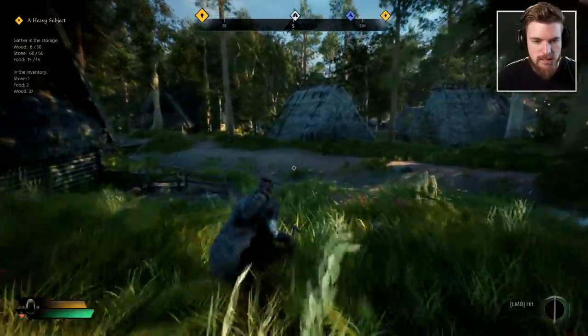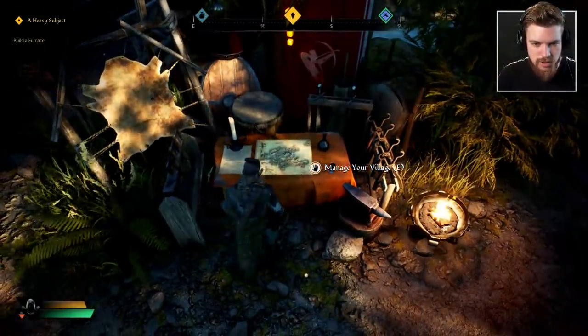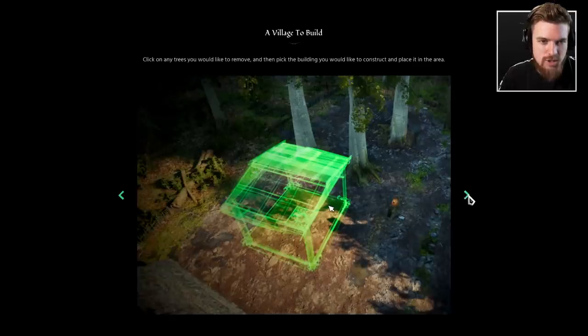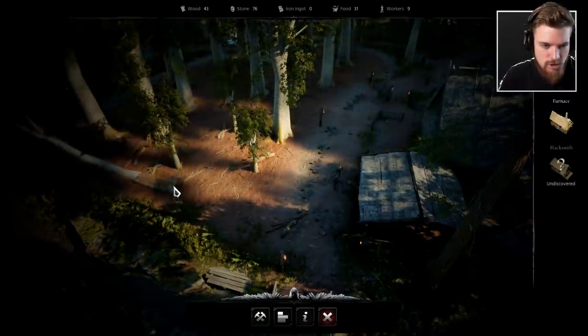We've got all of the wood we needed — let's head back to the village. Now apparently we can build a furnace. The village needs expansion and the builder is a tool to help it grow. First we need to clear the terrain before construction. Click on the trees you'd like to remove and then pick the buildings you'd like to construct and place them in that area. Don't forget that you need supplies to build and your villagers need to eat before they work — you will need to place them in the storage building. So we wanted to make a furnace, but first we're going to have to clear one of these trees.